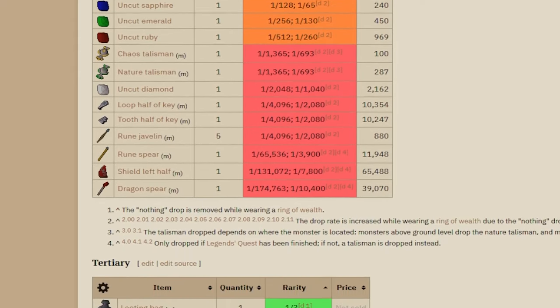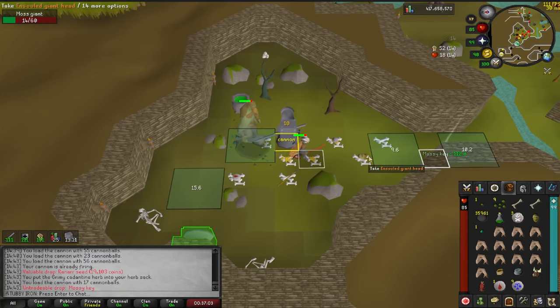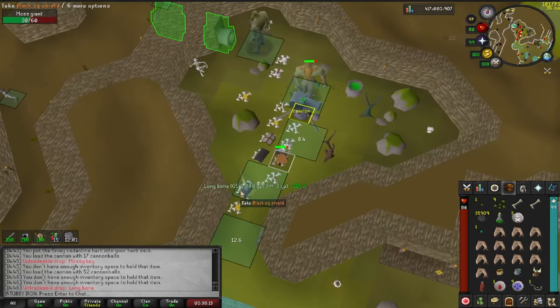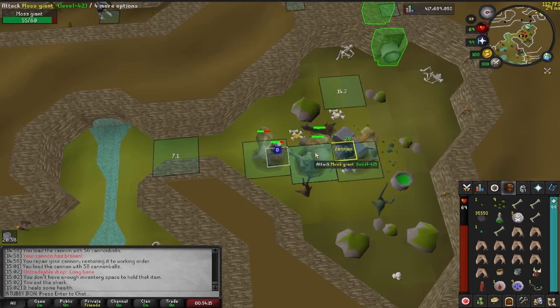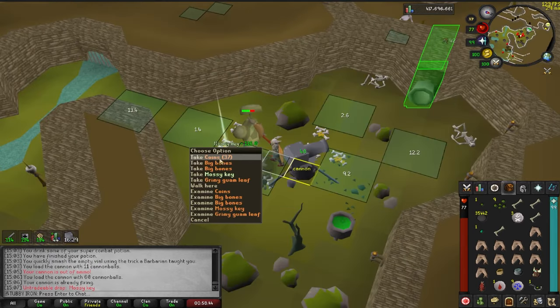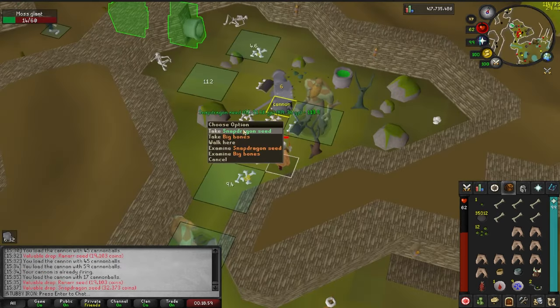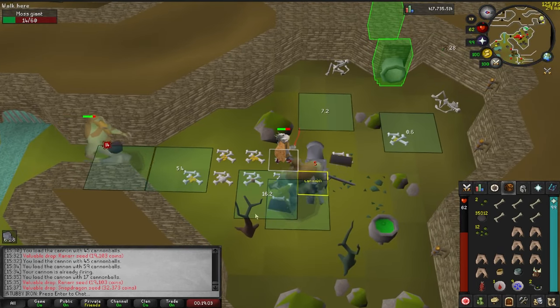I wasn't really keeping track of kills per hour, but typically I was getting anywhere between 1 to 3 keys an hour — obviously entirely RNG dependent. Sometimes it would take over 2 hours for a single key, and other times I would get 2 or 3 within minutes. I waited until I had 10 keys total and then I'd go kill Bryophyta. I was tempted to stack the keys until I had 118 to see if I could get the essence within that drop rate, but I didn't feel like wasting time getting that many keys if I were to get spooned.